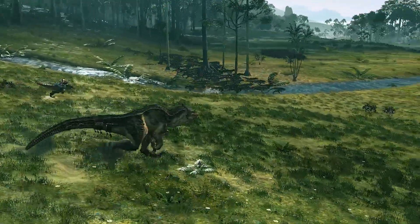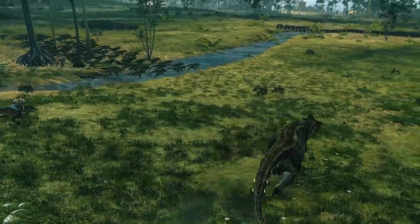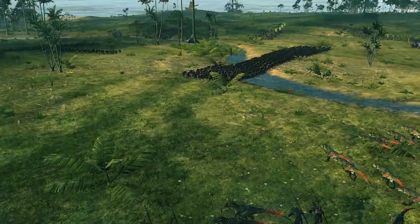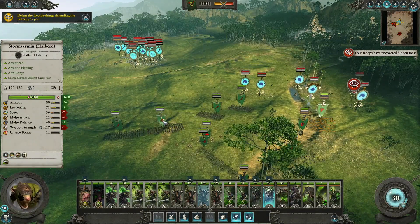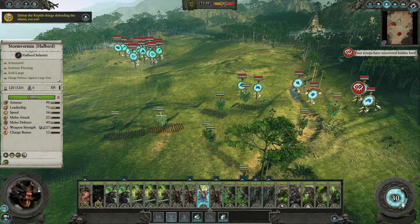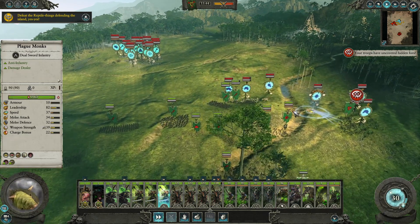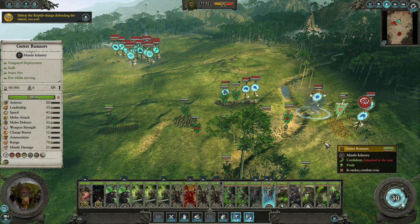However, disaster! Reinforcement strike! And they come crashing in to our right-hand side. So we're trying to react. It's okay, we've got the Stormvermin leading the charge. They'll do pretty well against the cold ones. But we also have a Carnosaur in there, which will do us some damage.